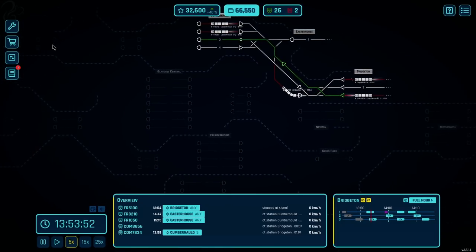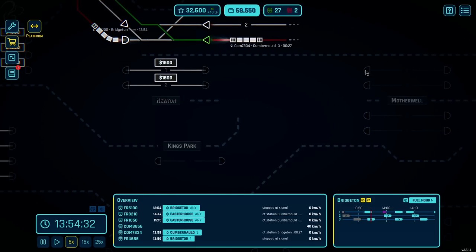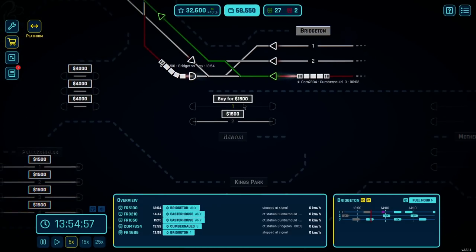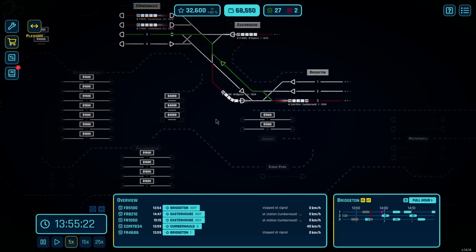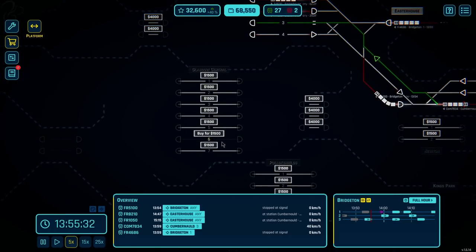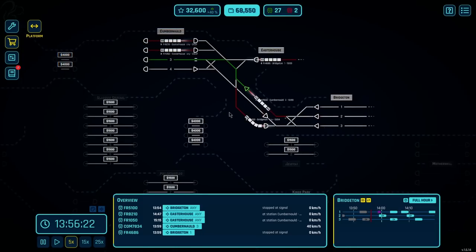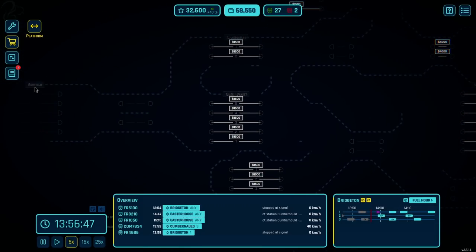Looking around the map, you are restricted on what you can buy. You can't buy anything in this area because you have to own things nearby. If you want to buy something in Motherwell, we'd have to buy Newton first, and then we can get to Motherwell. Glasgow is very appealing just because of the sheer number of platforms - we can get a lot of freight docked into that. But then we'd have to bring it into our network. Maybe another option is to go a bit more west - we can't get to Ashfield yet.